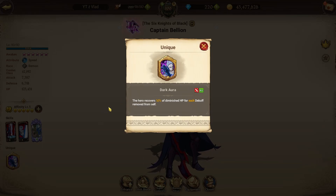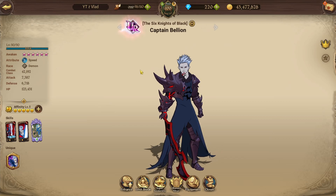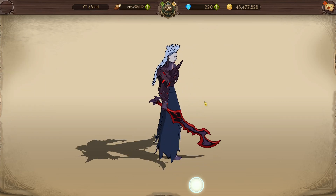His passive: when the hero recovers HP, 30% of HP is diminished for each debuff removed from self. It's definitely a passive that has been massively power crept. The only reason we're not jumping onto the gear side of things today is because I haven't got any gear whatsoever built out on this character.